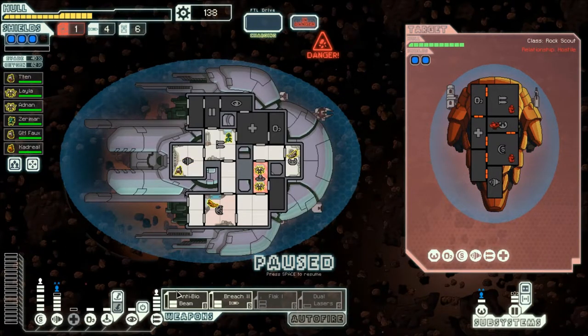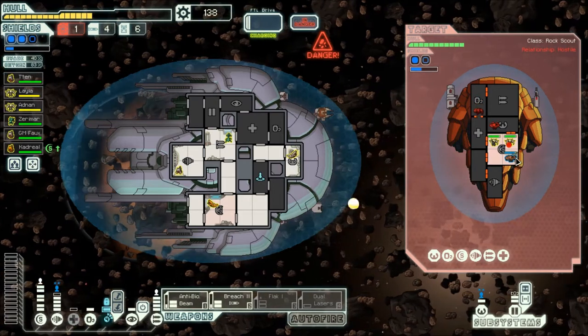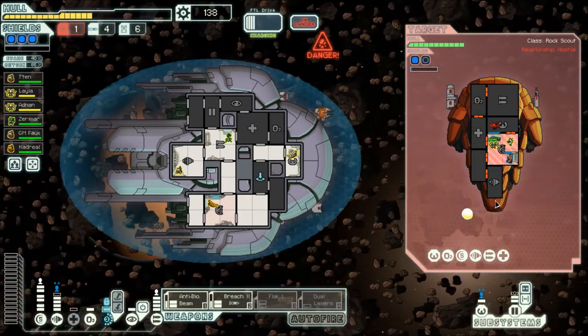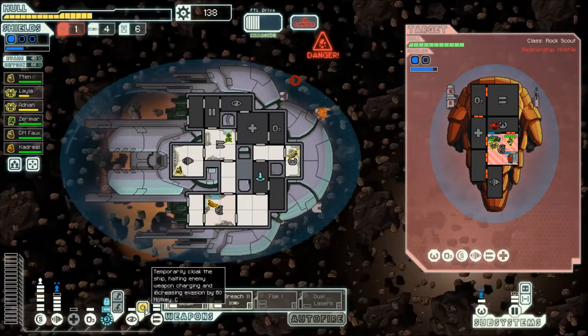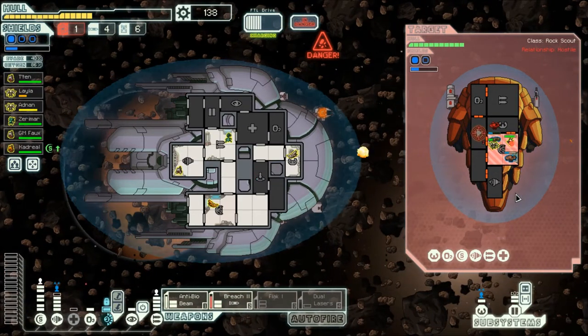GM Fox, you're the new guy — you're on engines. Kedriel, you're another new guy — you're on shields. Zelmar, you're here — you guys are my boarding party. Alright, I don't like the look of that weapon right there, not in the slightest. So we're going to quickly deal with that.